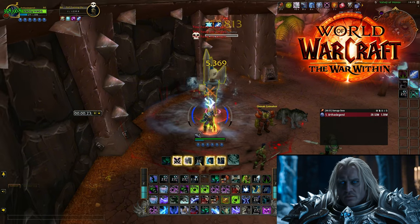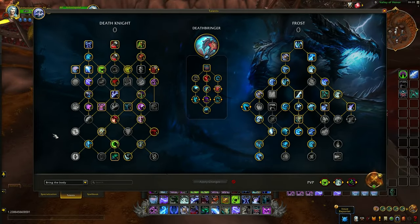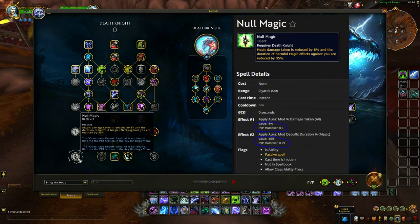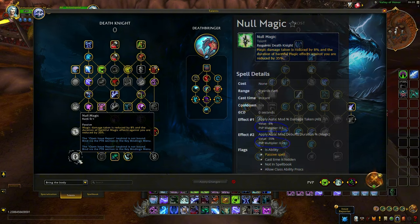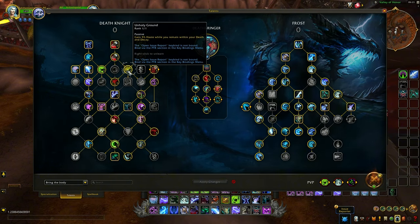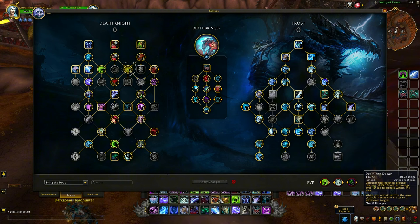I'm going to really explain to you everything you need to know. First, we're going to talk about talents. For Frost Death Knight on the left side, there's no big change — I'm still using the same talents with the exception of Null Magic. This talent has been nerfed to the ground in PvP: it only gives 4% magic damage reduction and the 35% duration reduction of harmful magic effects against you is only 0.29 effective, so it's like 11-12% reduction only. I personally prefer to use Unholy Ground to give myself 5% haste.